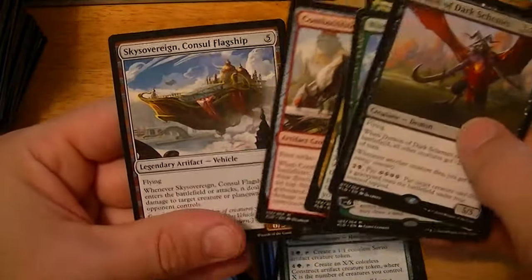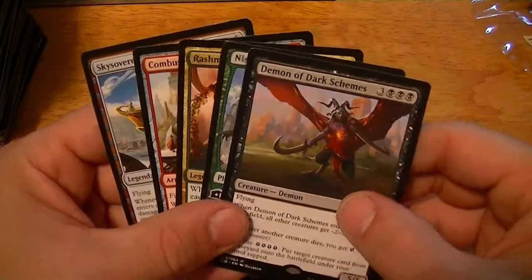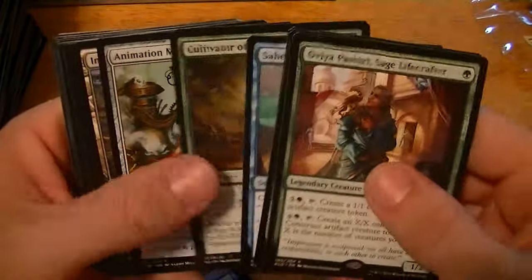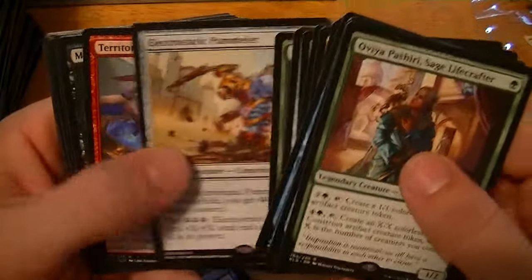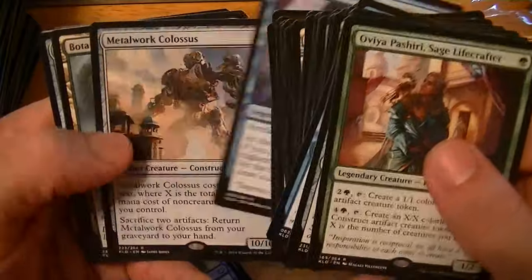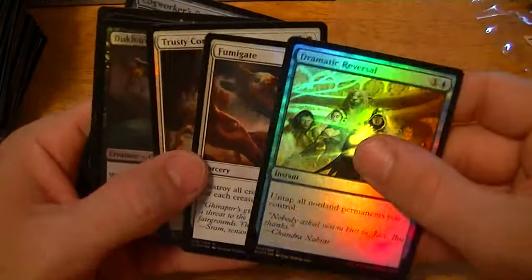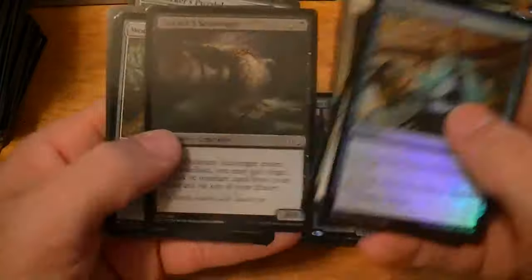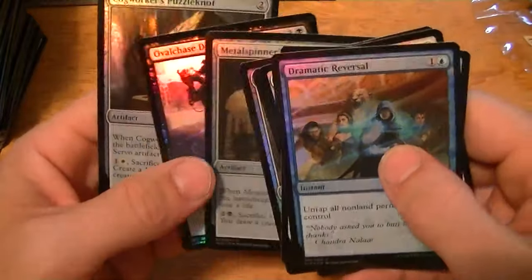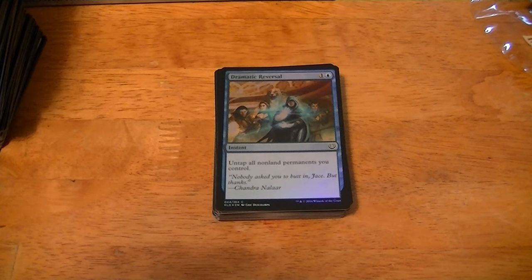So I got Sky Sovereign Consul's Flagship, Combustible Gearhulk, Rashmi Eternity's Crafter, Nissa Vital Force, and Demon of Dark Schemes — five mythics. Really not a lot going on in the rares. Some fun stuff, but I got that dual land, Fumigate, and three dual lands — that's pretty much about it. Foil rare was a Fumigate. Trusty Companion and Oval Chase Daredevil uncommons, and three Puzzle Knots. But that is box number one — we'll have more coming up. Be sure to rate, comment, and subscribe. Thanks a lot, y'all!